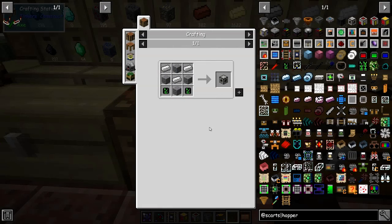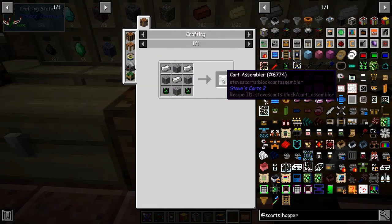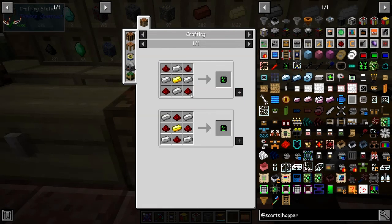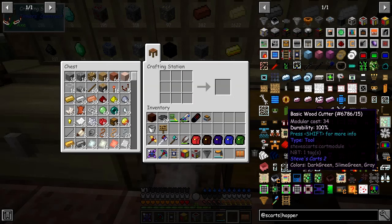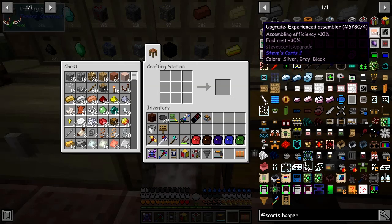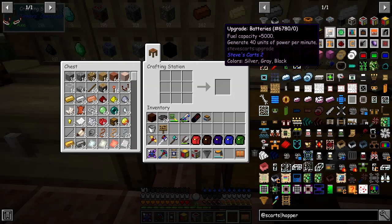The first thing we need to do is to actually make a Steve's Carts assembler. I've already made one of these, but you need these simple PCB boards. You need a lot of these PCB boards. I've got quite a few already set up. You put that together and then you make one of these things, and these things here are sort of add-ons to the Steve's Carts assembler.